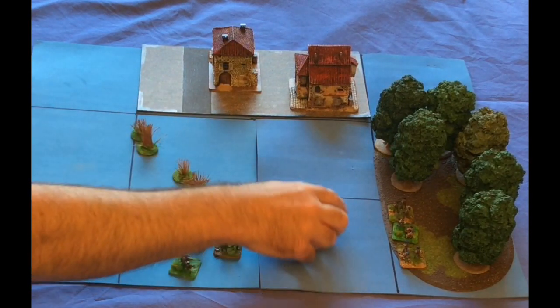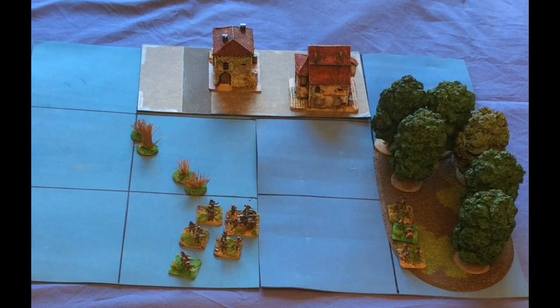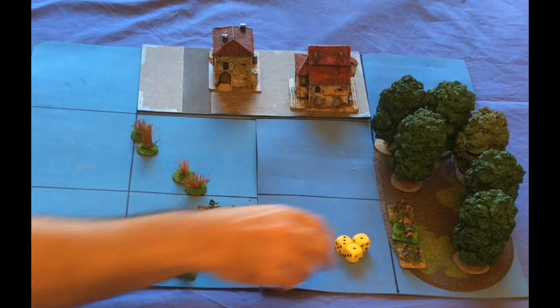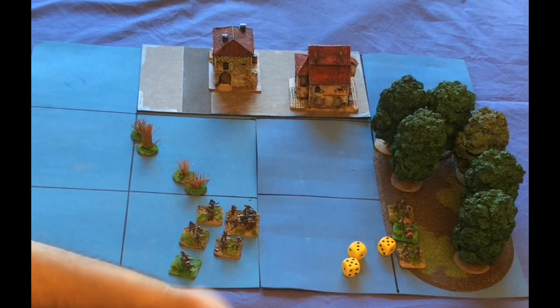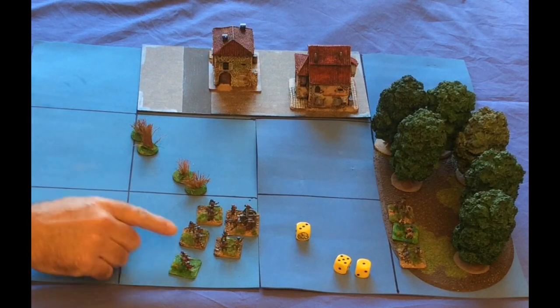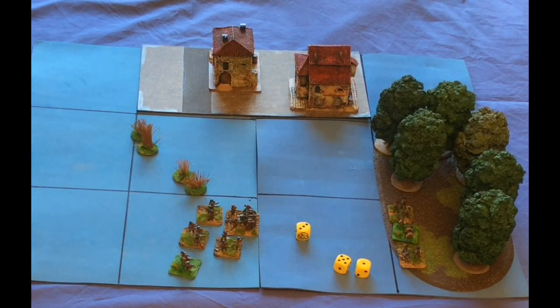One other thing on shooting, and this is important: if you ever get to five bases in a square or more, it's called clustered. If a target is clustered, you can roll your dice — they might roll their three dice. You're allowed to re-roll all or none. They've got no hits so they could re-roll. They've still got no hits, but the re-roll is important. So if you have five or more bases — that's infantry, artillery, foot bases — five or more, they're clustered.